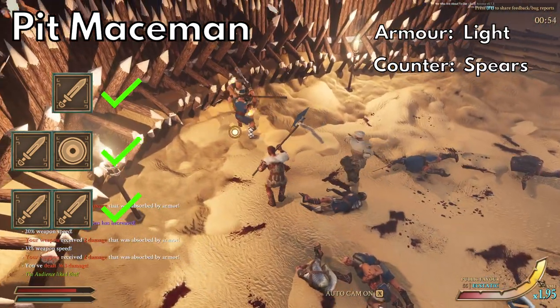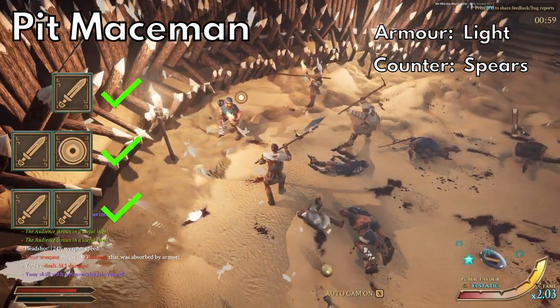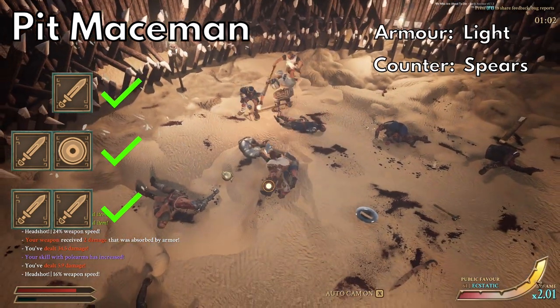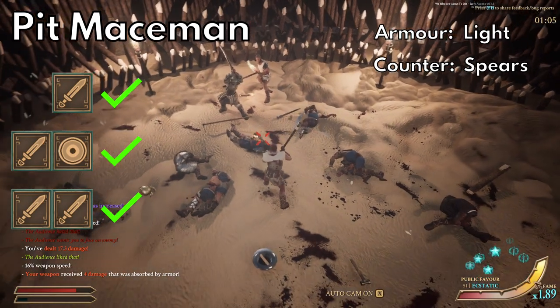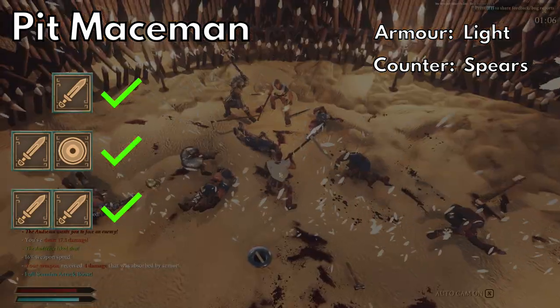Pit macemen — these guys are a little more dangerous. They tend to have some armor and they might use a mace with or without a shield, or a two-handed weapon like the slaver club. All their weapons are capable of dealing good damage so you should try to keep your distance. The shields they use aren't very big so you shouldn't have to worry too much about them. A long weapon will be useful to outrange these guys but pretty much anything will do.